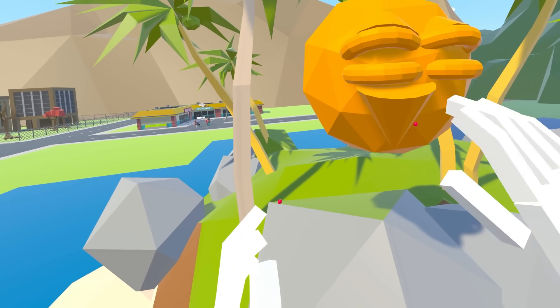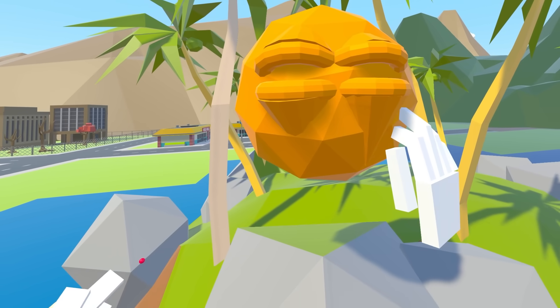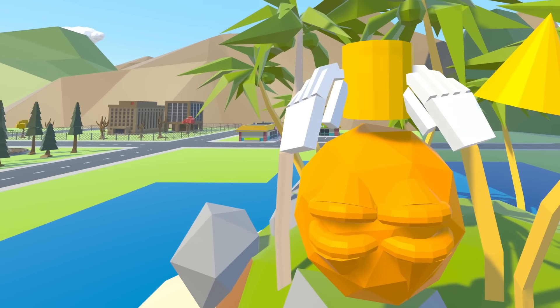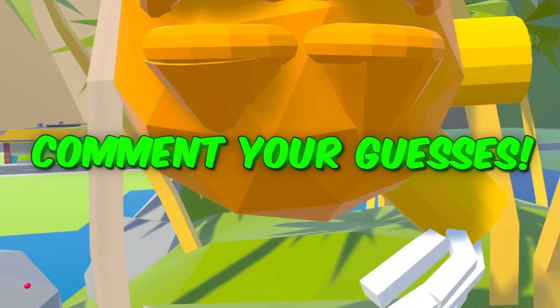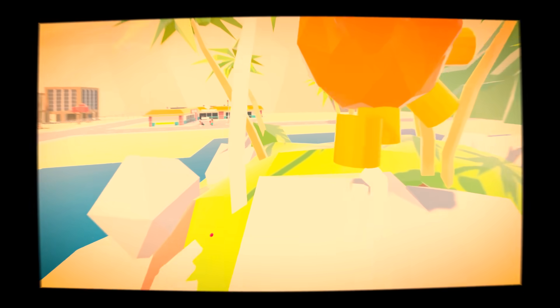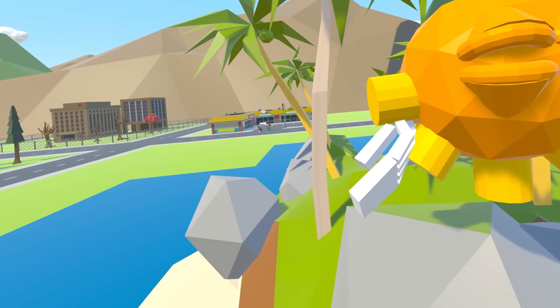Alright, get a couple of cone shapes, chuck those on, and just jam them inside this guy's head like this. Very cool. Now I need... I think we'll go with cylinders. Put them around there like that. What video game character could this one be? I'll tell you what — the game that it's from has a fair few characters. That's a bit of a hint. It's actually a very massive hint.